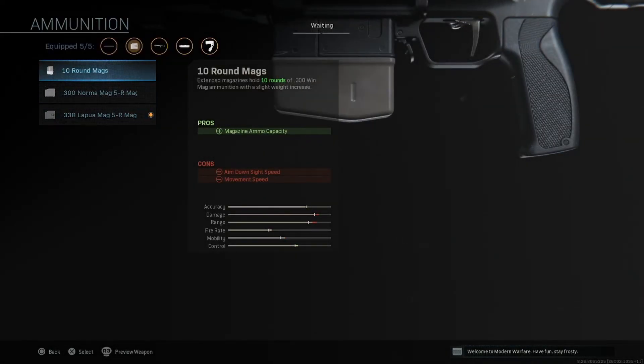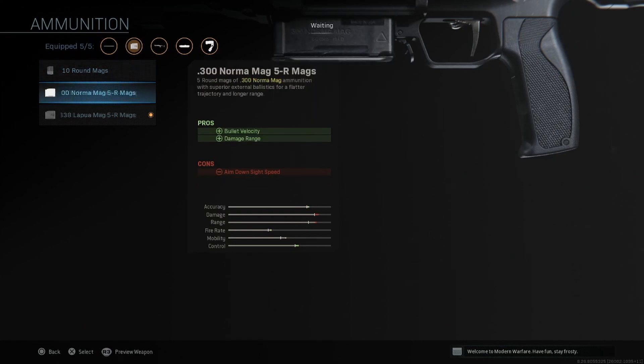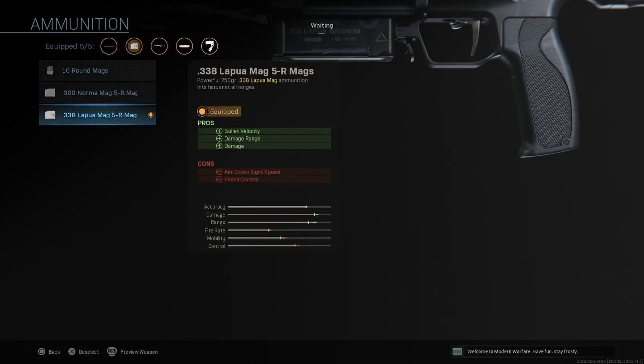The ammunition — we have a lot of good stuff here. We have a base magazine of 5 rounds, and then you can up that to 10 rounds. It's going to be 300 Winchester. And then you can move up to a 300 Norma, which is going to give you bullet velocity and damage range with not a lot of cons. And then you have the 338 Lapua, which is absolutely insane — 338 Lapuas are nasty, they're mean. And when I saw this, I was super excited. The fact that they added a 338 Lapua conversion kit with some of the attachments is absolutely awesome.